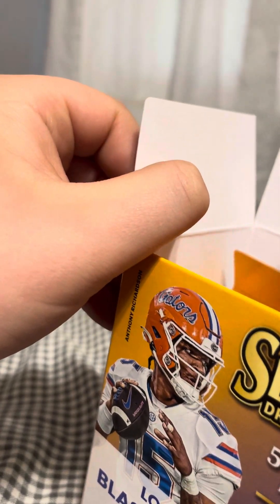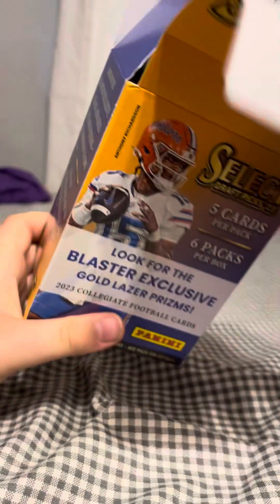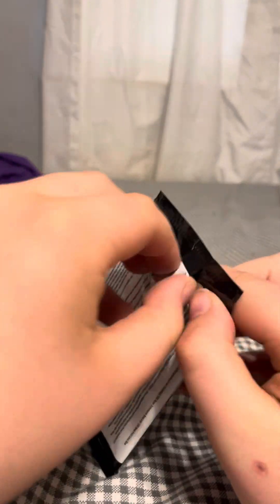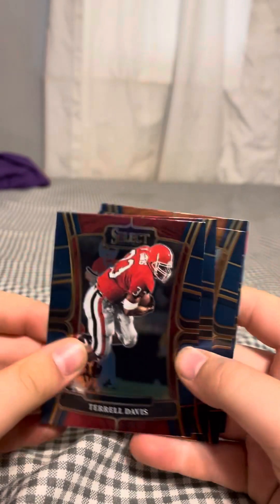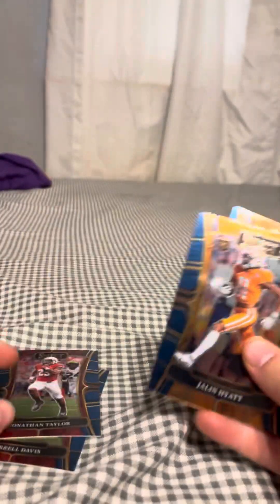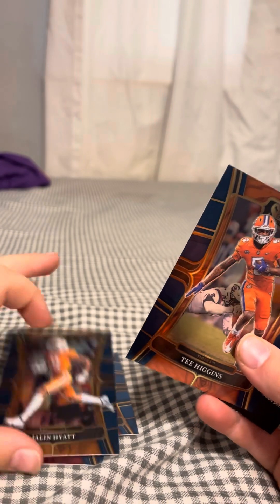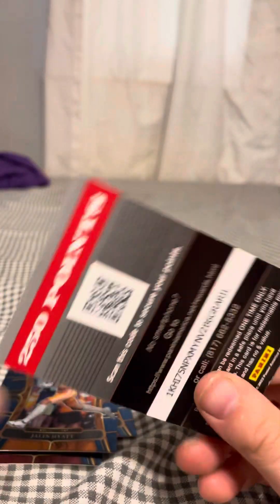This box is a bit damaged, so I'm gonna see if we can get some cards out of it. No fat packs, let's see. So we got Terrell Davis, Jonathan Taylor, Jalen Hyatt — oh, it's a T. Higgins card! Jalen Hyatt, T. Higgins, and we got 250 points.